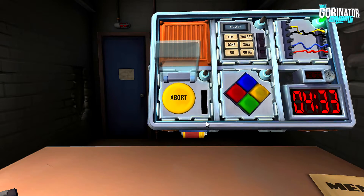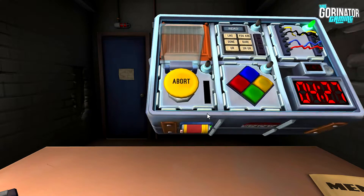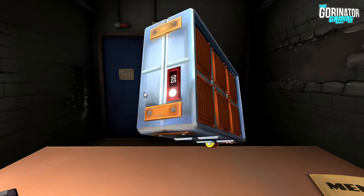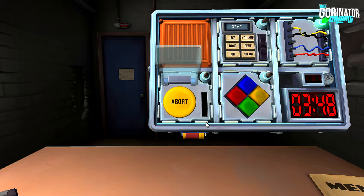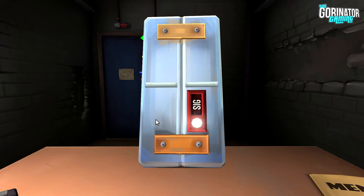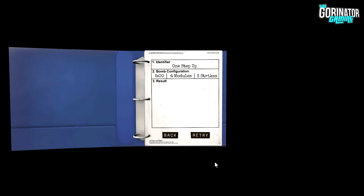Are there two batteries? Oh no — there are four batteries. Is there a lit indicator with label FRK? No. Yellow — release when the countdown timer has a five in any position. I let it go back and I got a strike. That was wrong. Wait, hold on. So there's a button — it's yellow. But there are more than two batteries and there's a lit indicator that says SIG. Maybe press and immediately release it. Oh God. I don't know about that one — that one confused me.